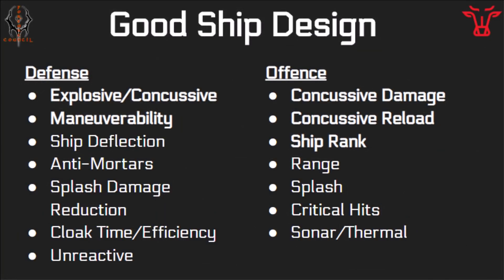Now that we know what good ships are, let's go over some good ship design in general. Things on the left are defense items that you're going to want to have either inherent in your ships or add them with a special. Explosive or concussive defense — those are great. Maneuverability, speed, and turn speed. Ship deflection against enemy ships. Anti-mortars to shoot down all those projectiles. Splash damage reduction.